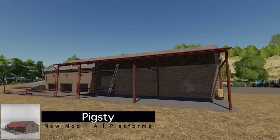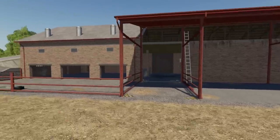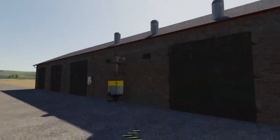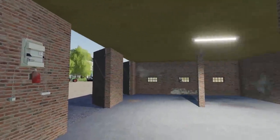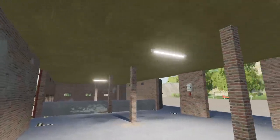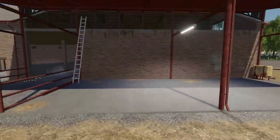The last new mod for all platforms is the pigsty. I love everything about this mod. It's not just a pigsty — it's got a loft, you can open all the doors, and this is where you buy your pigs. We've got doors everywhere because this is also a shed, which is amazing. It has lights — super bright with a nice hue, exactly what you'd expect inside.